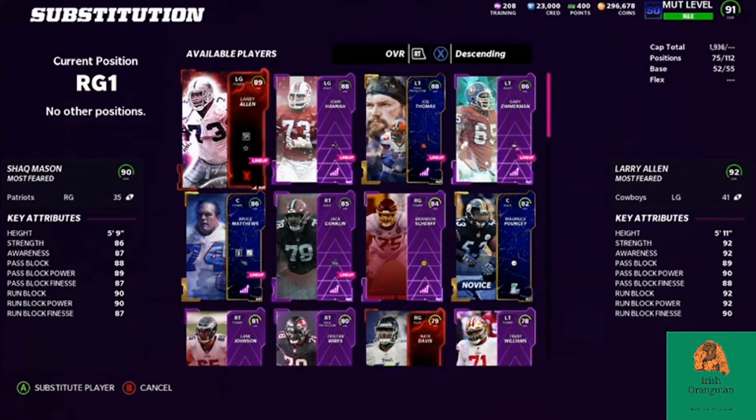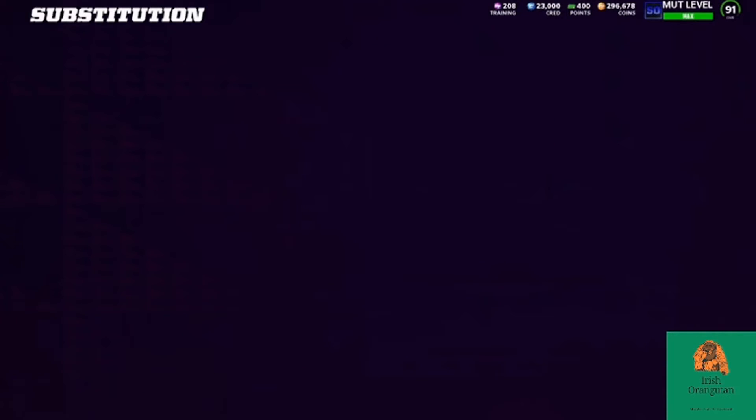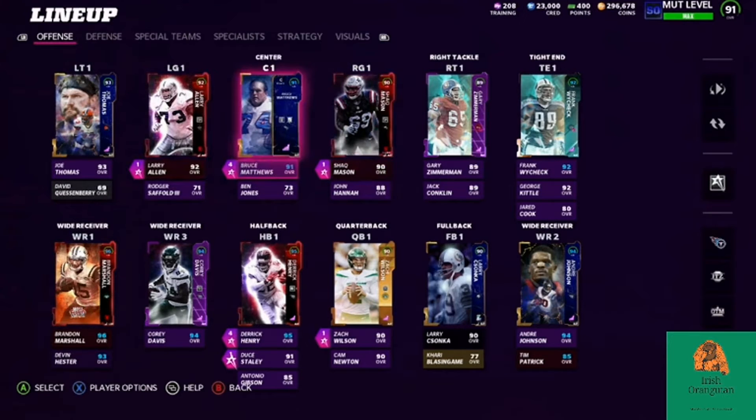Shaq Mason coming in at the other right guard is a great player to have on your team. He is not going to be on my team all that long as I hope to get someone a little bit quicker. Looking at Pouncey here — if I get his fully upgraded version, he could potentially be at 76 speed and be a tremendous asset. Larry Allen is definitely going to stay there. Both have Puller Elite, which I would recommend if you are running a lot of power or pulling, or if you run Toss — that can really help lead to him knocking someone over.